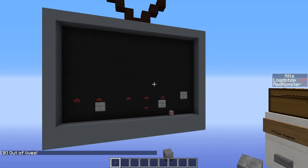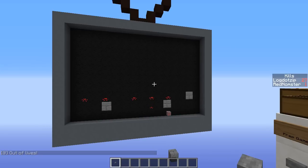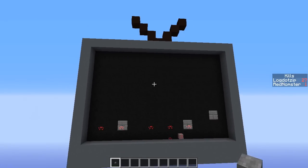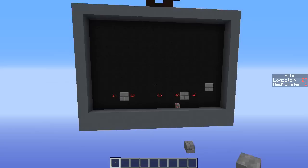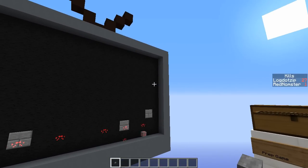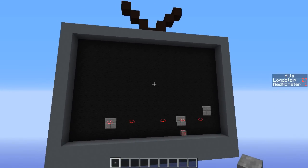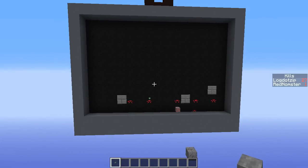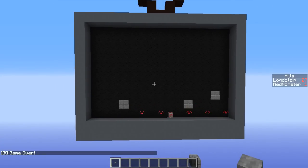The whole premise of the game is you have to eliminate the alien force, which starts at the top of the little TV screen we have here, and you have to kill them all before they reach the bottom or before you run out of lives. If you run out of lives or they reach the bottom, it's basically game over. Now there are a few different things that you have to set up before you can actually play the game, which we're going to cover right now.